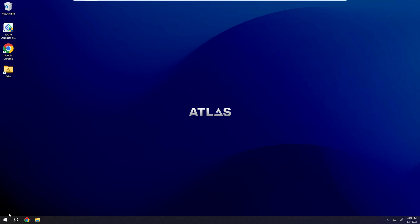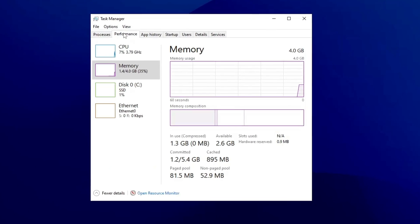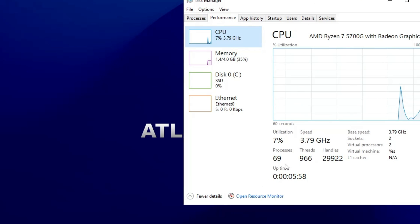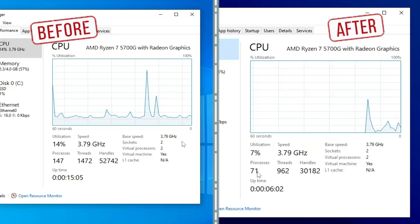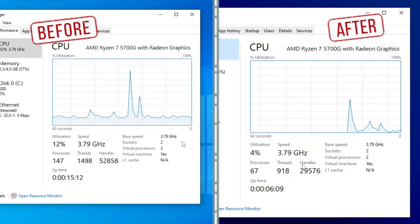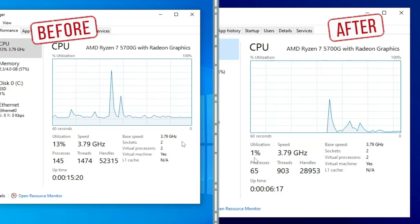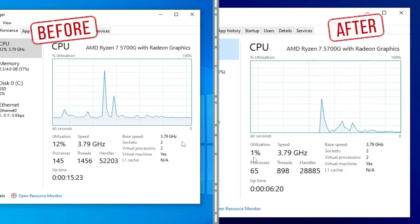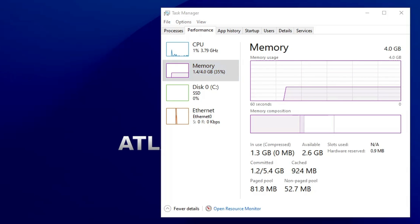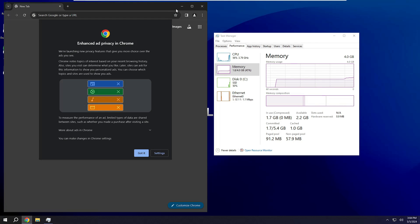Let's check the Task Manager performance to see the difference. Earlier the process count was around 145 — now it's reduced to around 70. Threads were around 1500, now around 900. The handle count was around 50,000, now it's down to 28,000. CPU utilization is just 1–2%, and even with only 2 gigabytes of RAM and Google Chrome installed, performance is much faster. Microsoft Edge has been removed as well.